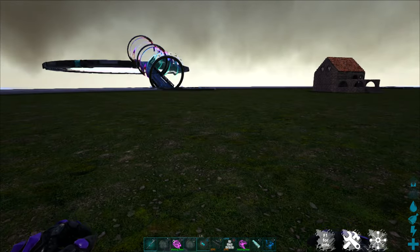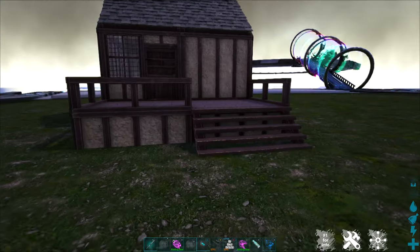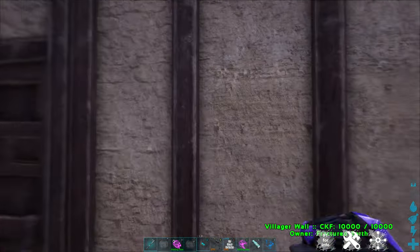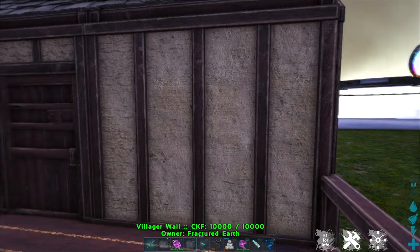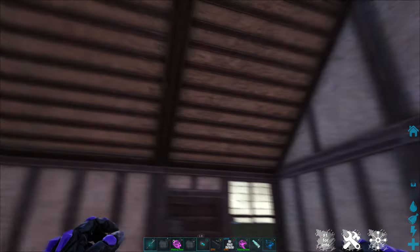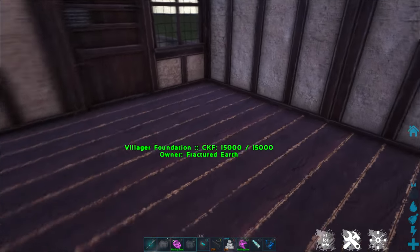Pretty much all of our maps have the Castles, Keeps, and Forts mod, which gives you several different building options. This is an example of the Villager mod — again, part of Castles, Keeps, and Forts. The Villager look is kind of this clay or adobe look mixed with wood. And there's a lot of great options within this. This does not show anywhere near all of the building options, but it's just meant to give you a quick look at what the different pieces look like.